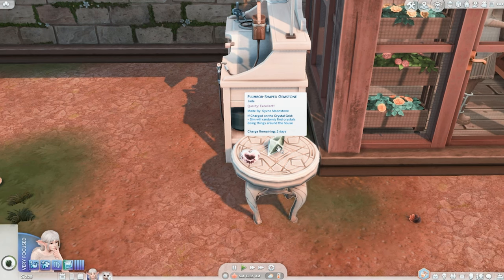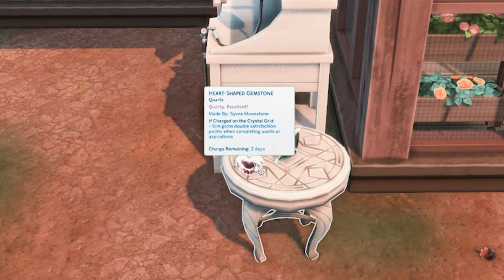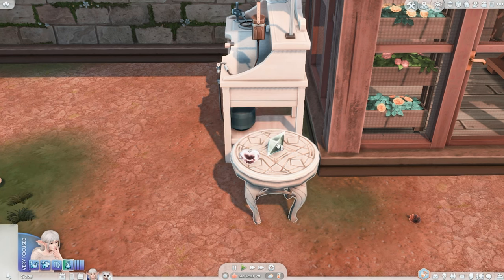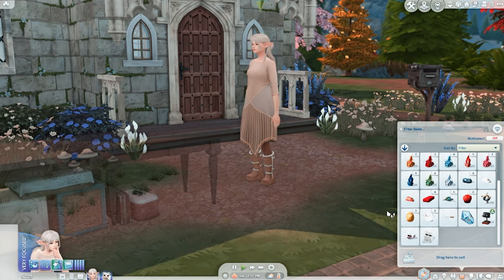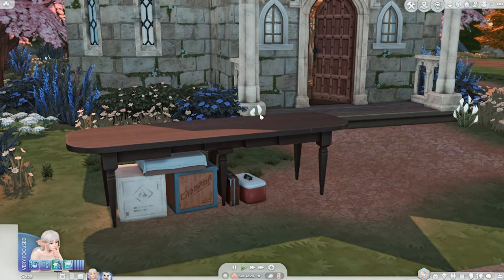Sivna created a plumb bomb shaped gemstone out of jade, which when charged, this sim will find random crystals doing things around the house. We also have another one — a heart shaped gemstone made out of quartz. If charged, the sim gains double satisfaction points when completing wants and aspirations. Maybe we can sell this one but keep the plumb bomb. I had a lot of fun creating this cottage core type of castle. Let's put that gemstone in here — she also got a broom in the mail. Let's stock that.